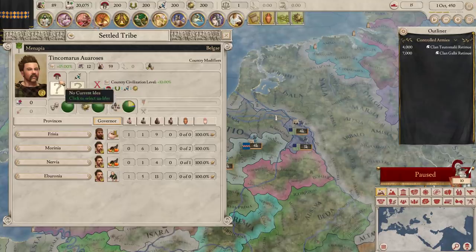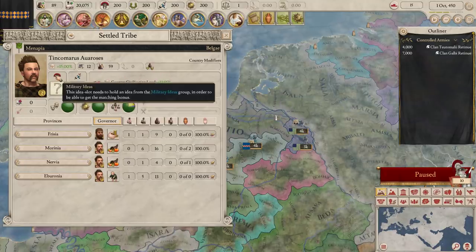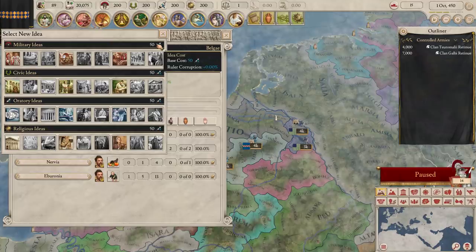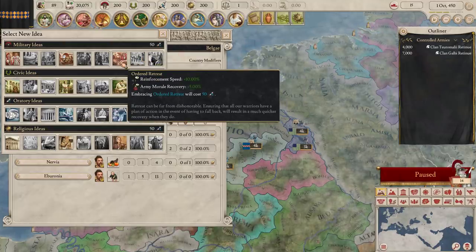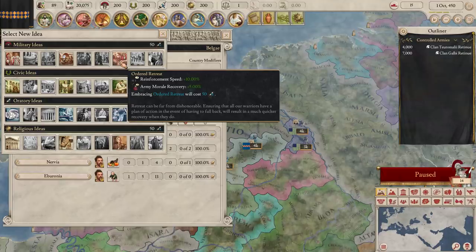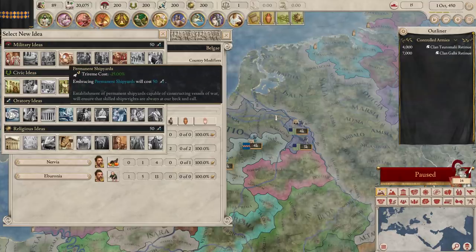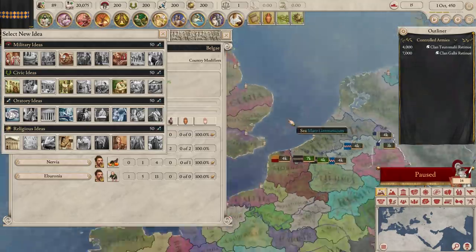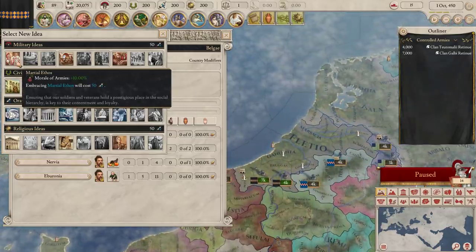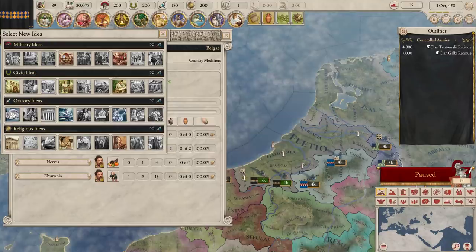We can pick a couple of different ideas over here. If we have this lot take a military idea and this lot take an oratory idea, then we'll activate our country bonus. So I'm going to take a military idea — this costs oratory points to implement. The ones we have unlocked are Ordered Retreat, which gives us some boost to reinforcement speed and Army Morale Recovery. Army Morale Recovery is going to be a very high value pick in Imperator, because morale recovers very slowly compared to other Paradox games. And then there's Martial Ethos — morale of army is 10% higher. I think we're going to grab that.